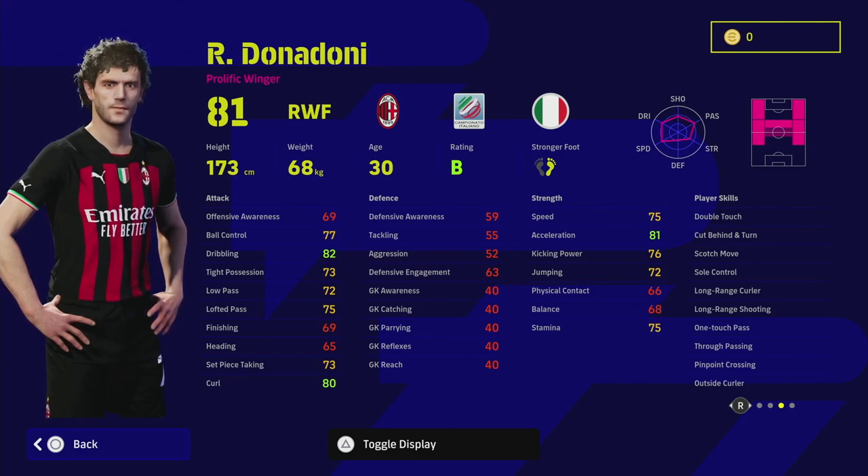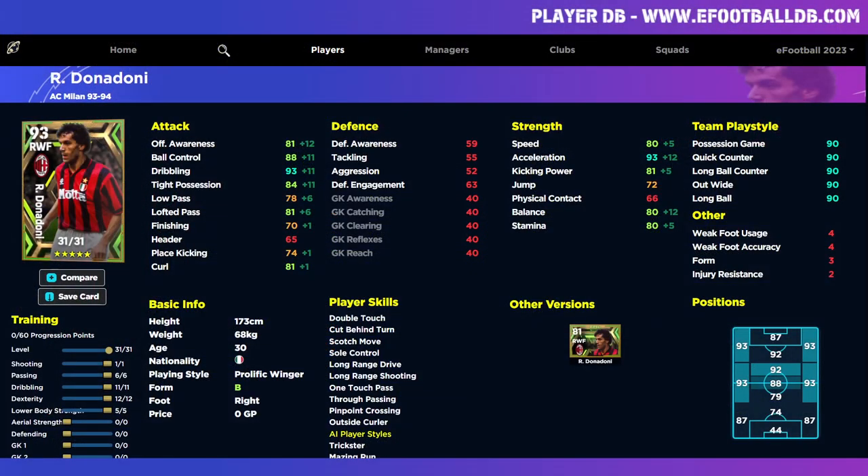His acceleration, dribbling, and speed are quite decent off the bat, but balance is the big problem with this card. Compared to Danielsen who maxes out at 91 balance, Donadoni is going to max out at 80 with 12 into dexterity. Danielsen gets 14 into dexterity while Donadoni only gets 12 because you also need to raise up the speed. He's more of a pass-first winger. The ideal build for him if you're a pass-first player is 1-6-11-12-5.